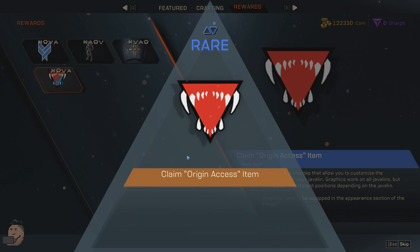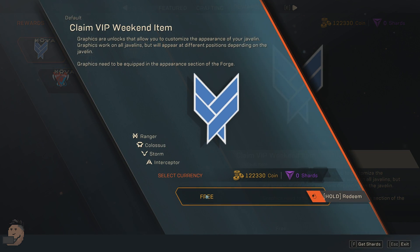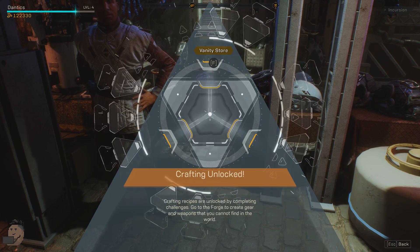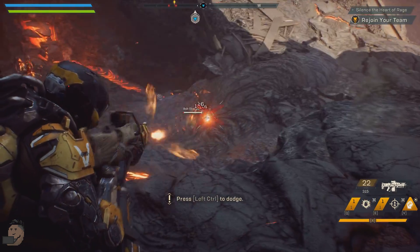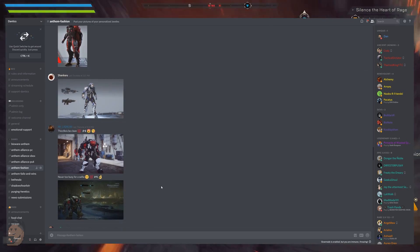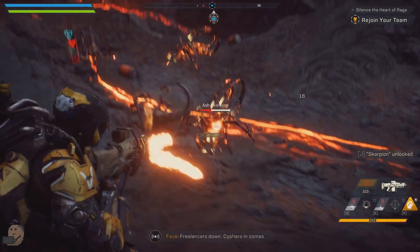Dantix here. Anthem is officially in early access and many of you are wondering how exactly you get your Legion of Dawn rewards, unlock crafting, and interact with the Vanity Store. Well, this video is going to take you through all of that. First, be sure to check out my Discord for over 17,000 like-minded individuals looking to chat Anthem and group up.